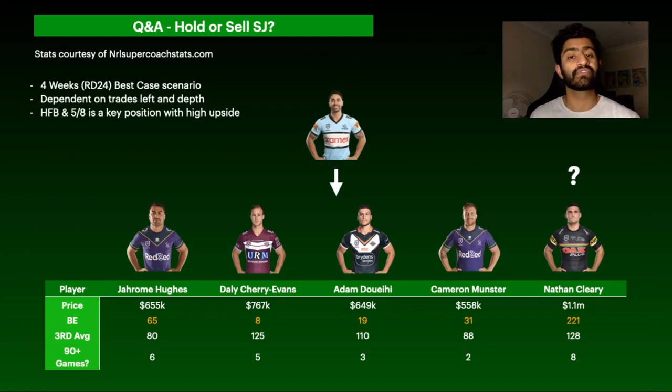On Sean Johnson — hold or sell? Best case is four weeks, returning in round 24 when the Sharks face the Broncos, then the Storm in round 25 — two tough games. Given his previous hamstring and niggling injury history, I wouldn't expect to see him for the rest of the season, so he's leaning towards a sell. However, if you're dead set on bringing in Nathan Cleary, SJ could be your ticket to fund that move, so there's no rush to trade him this week.